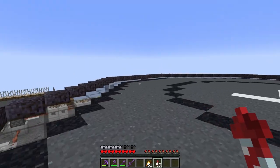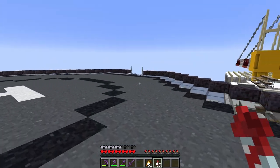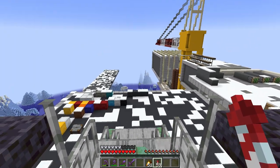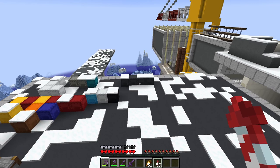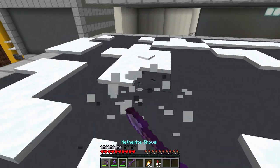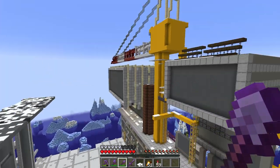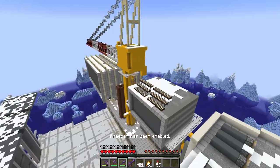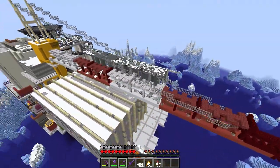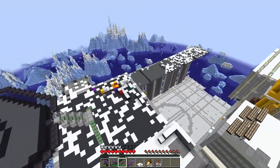Currently, our only access to the Draugen is from our supply ship down there. But eventually I'll get another nether portal up here so it'll be easier to reach. But we're also suffering from another serious problem: there's snow everywhere, everywhere, everywhere. It's a disaster. All of the details, every surface up here is absolutely covered in snow, and eventually the whole thing will just be covered in snow. I did not factor this in.